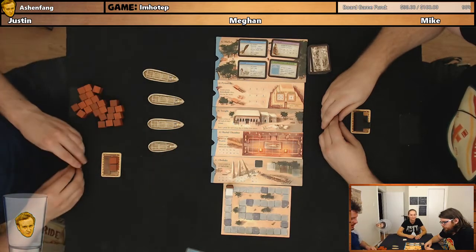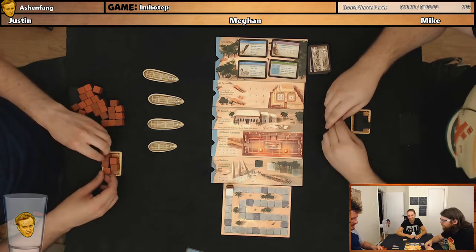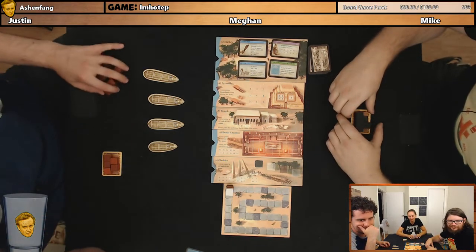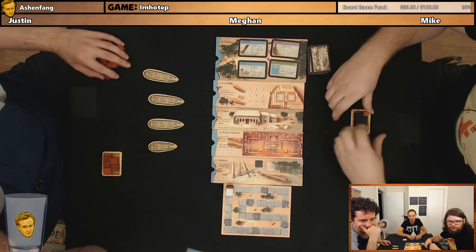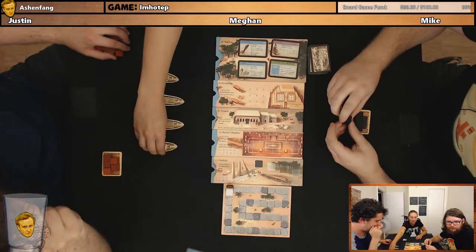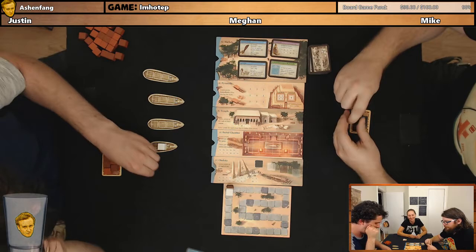I'm just grabbing three stones to start it off, because I imagine a lot of people are going to do that except for Mike. I'm going to put a stone on a ship because I can. Me and my own little boat — the DSS Megan.